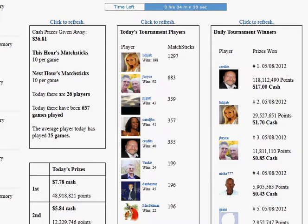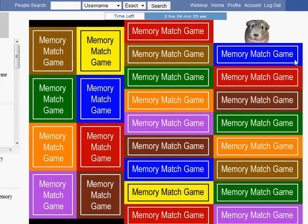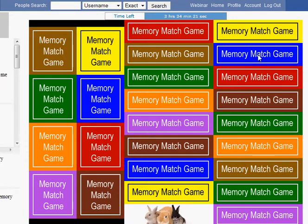You click on one memory game box, which comes up. And you click on another, and if they match, they go away and show the advertisement under. So your task is to match two and two, and then they go away.